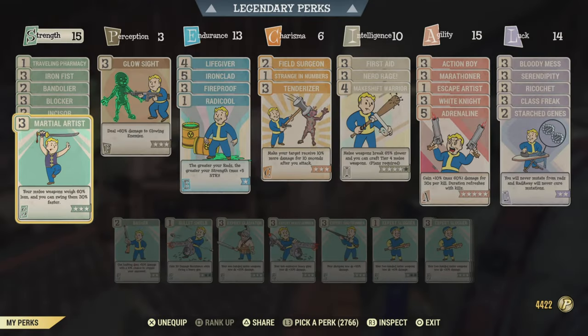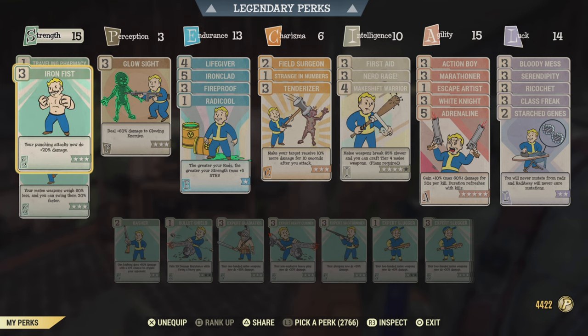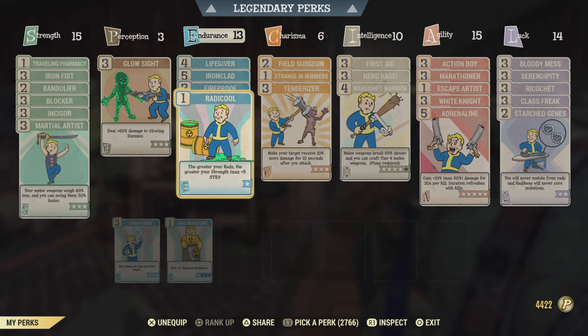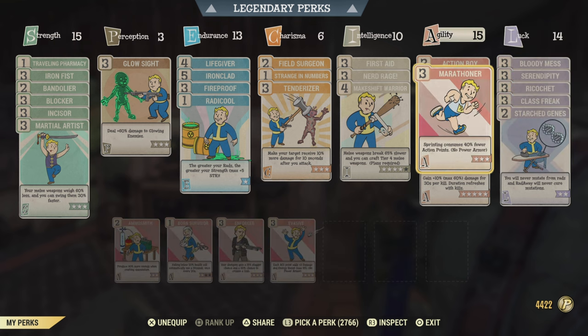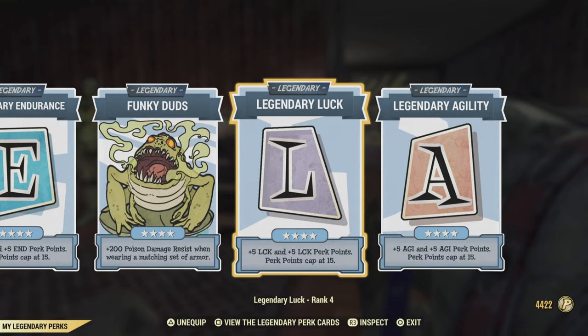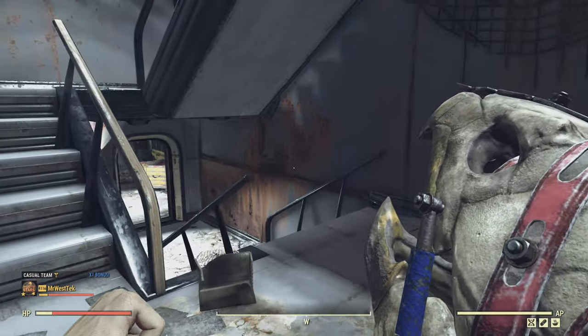I put this build together very quickly, but I wanted to go over some key perks: martial artist, incisor, and iron fist. Don't make the mistake of putting Gladiator on for this weapon — it will not buff the damage. You want iron fist, incisor, and martial artist. I highly recommend Tenderizer and Bloody Mess as well. This shows you what you need to match the damage output I'm doing, which is pretty much maxed out.